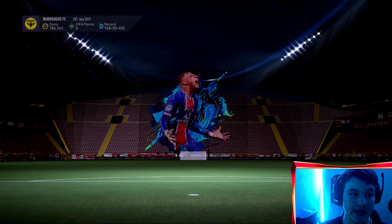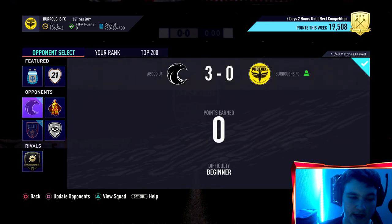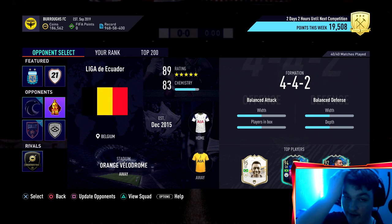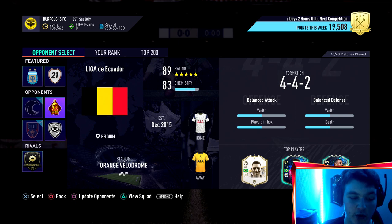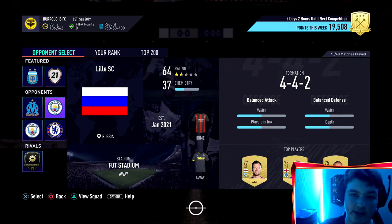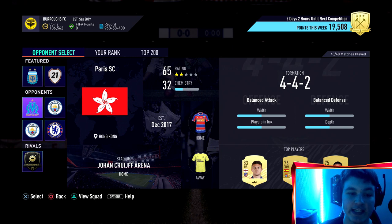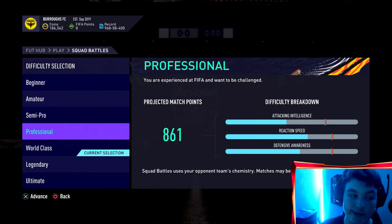Now I'm going to show you guys the last thing — there is actually a squad battles glitch. It doesn't save time but it means you don't have to play the whole time. So you've got a 186 rated squad and a 183 rated or 83 chem and 89 rated squad — these on world class with a weak team will be very hard. But as soon as you play at least one game from each batch you press square and you can refresh your opponents. You can refresh as many times as you want.